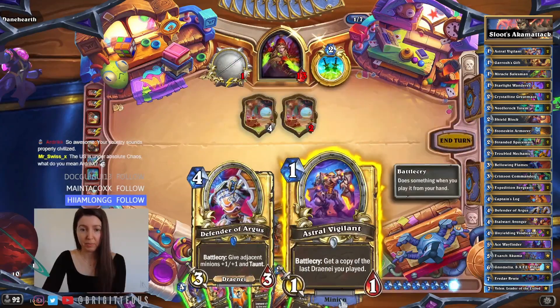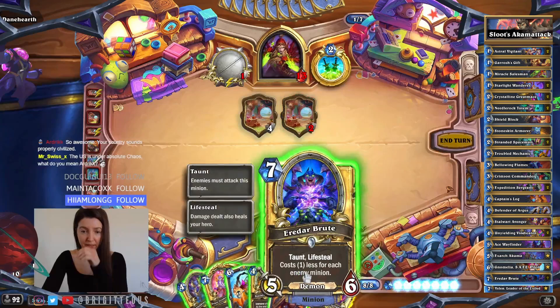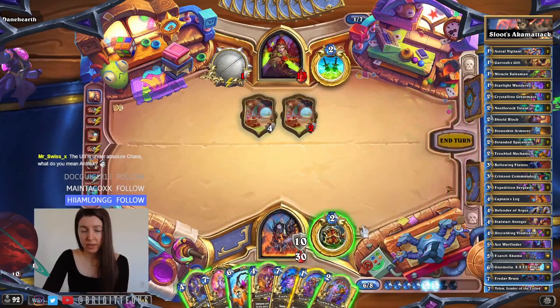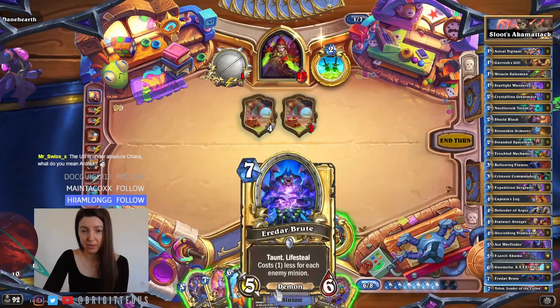We're doing okay, we're at 35. What was the last four-nine we played — Defender? I don't know if we want that. Maybe we draw first. Divine Shield, Spellburst — draw Draenei. Oh, we just played a spell, we don't have another.